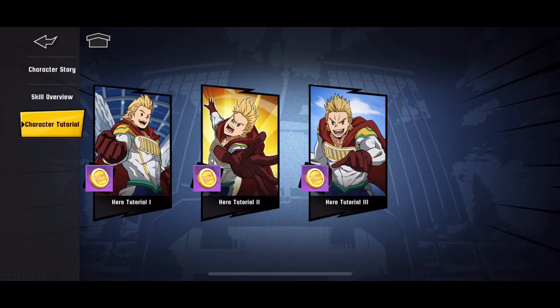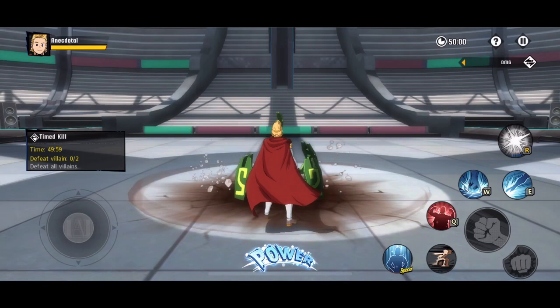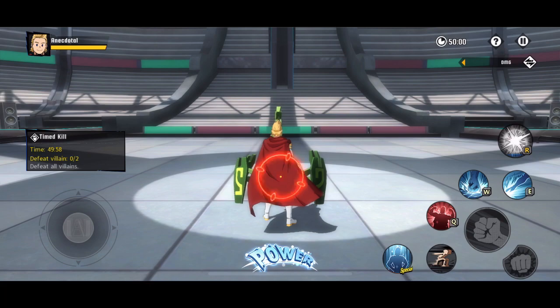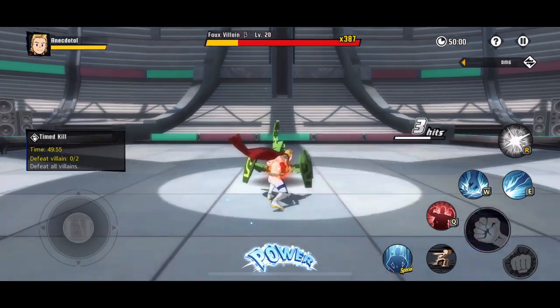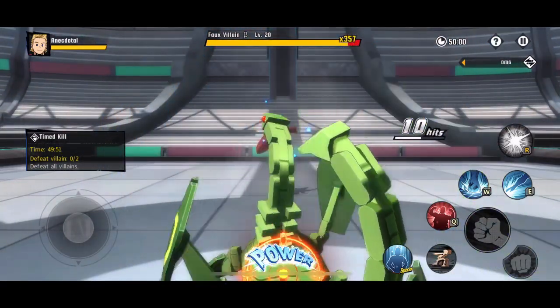What's up, this is your boy Anecdotal, and today we have finally unlocked Mirio. If you didn't see how I got the hero coins to do that, make sure to watch my last video on AI challenges. But here we go, we can finally see what Mirio is made of, and it looks like he has a superhero punch.